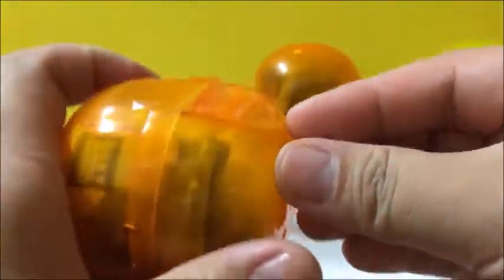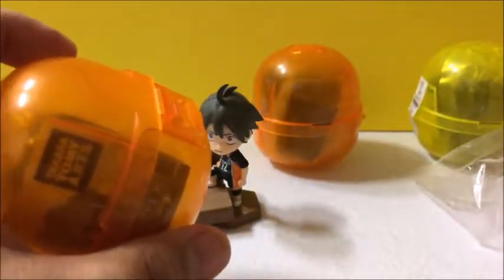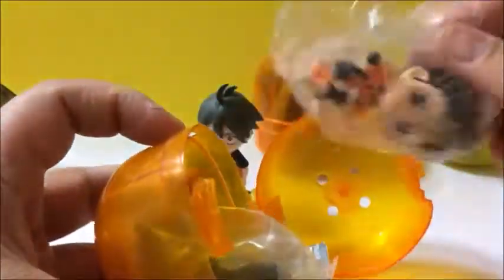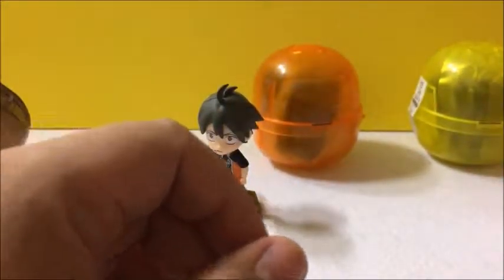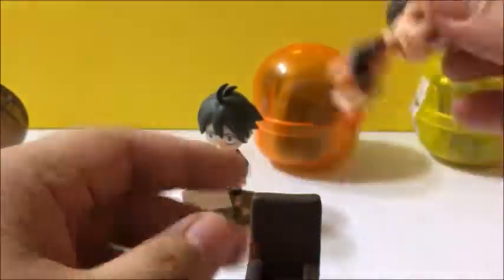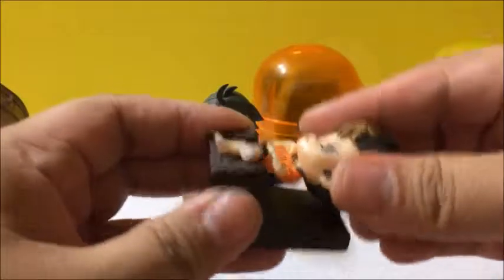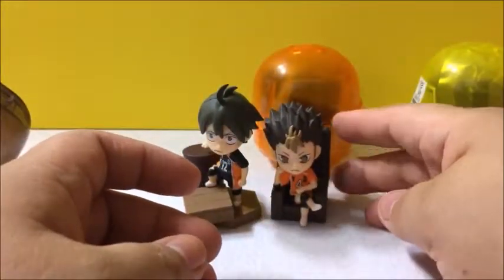The second one is the orange one, which is another double, but let's take a look at the first one. This one is actually Yuu, and I really like this one. The reason why I like this one is if the other one is a puzzle, this is like a no-brainer. You just have a very nice chair and Yuu, and you just kind of sit him on there and it's done. He looks like a boss — pretty good, actually. I like it. Pretty stable one.